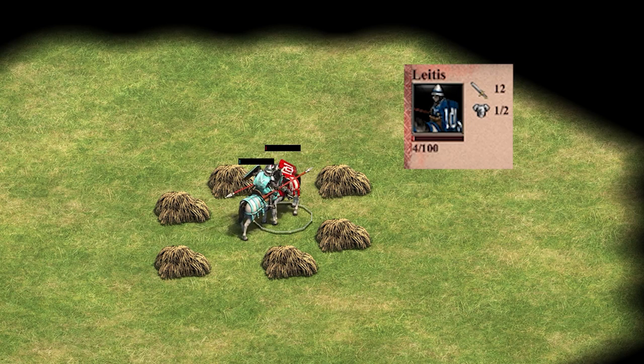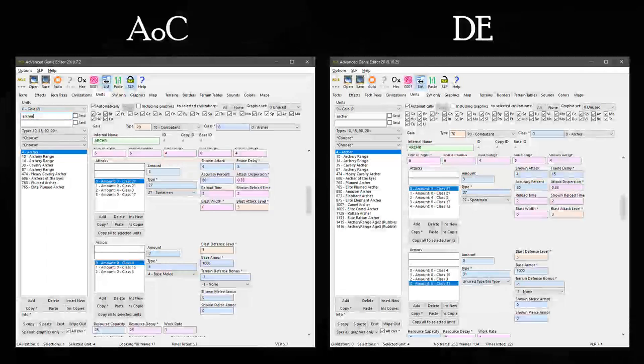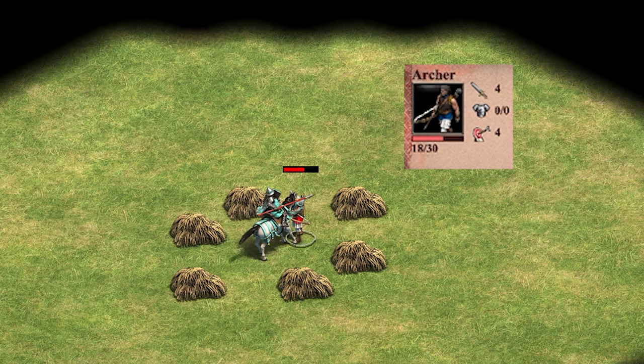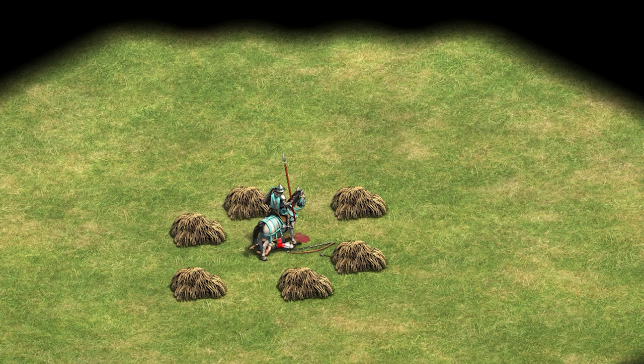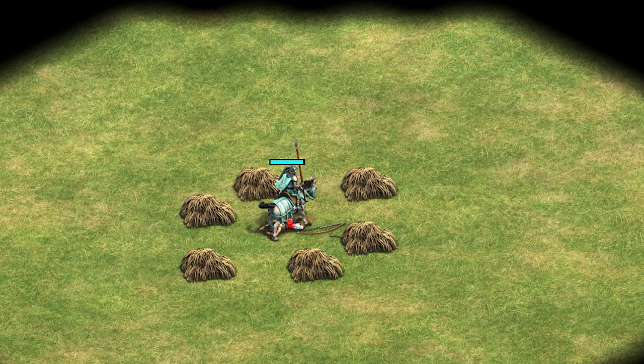That covers the Laetus versus itself, but what about versus other units? Let's look again at the Genie Editor. We'll put an original Archer on the left and an Archer from the Definitive Edition on the right. The Archer now has an additional armor class 31 that wasn't there in the original game. When a Laetus attacks an Archer, its 12 attack against class 31 is applied fully against the Archer's 0 armor. Melee armor for the Archer doesn't matter, because the Laetus attacks only class 31 and not the melee class.